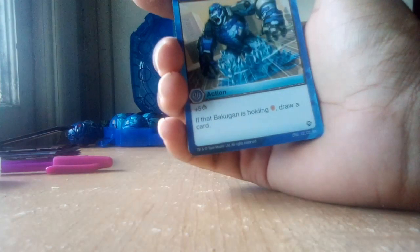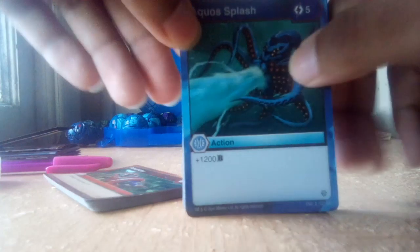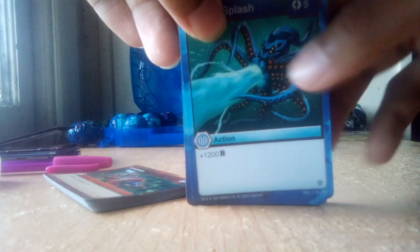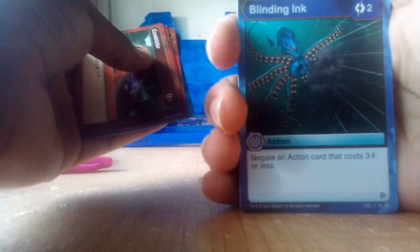Water to Ice — plus 5 damage; if that Bakugan is holding a shield, draw a card. That is awesome. Aquas Splash — I can understand now why they put Aquas Gortheon with only 200B power in this deck, because I can use this card on it and that will be no laughing matter anymore — plus 1,200B for only 5 energy. That, my friend, is worth it. Blinding Ink with Aquas Gorkelios — negate an action card that costs 3 energy or less, so that's pretty good. Freeze Fade Ninja — putting some ice on Maxator's face. Stop a Bakugan holding fists. Rain Fists. Deep Freeze — stop a Bakugan holding a shield or a helix, which is actually pretty good.